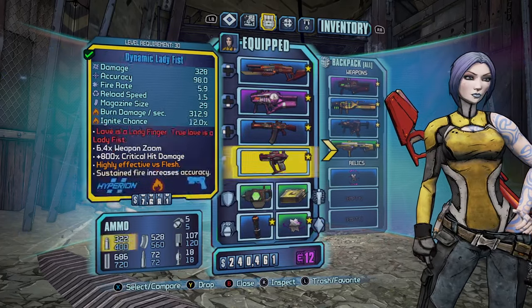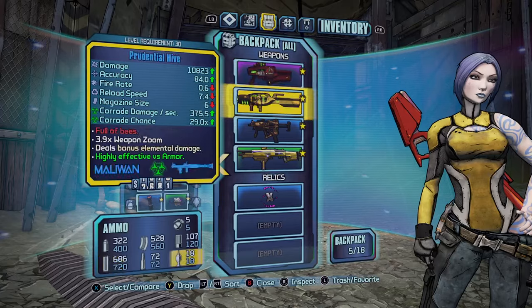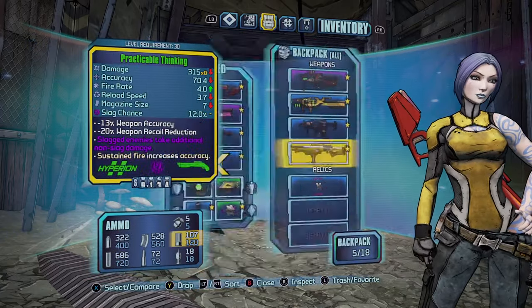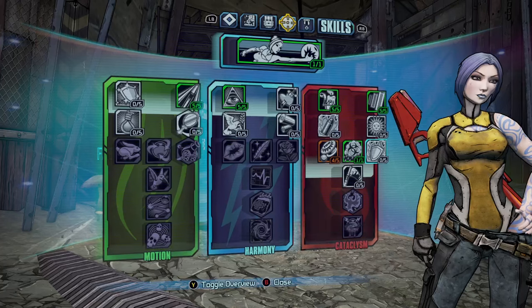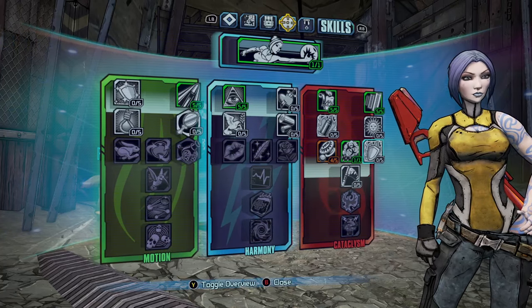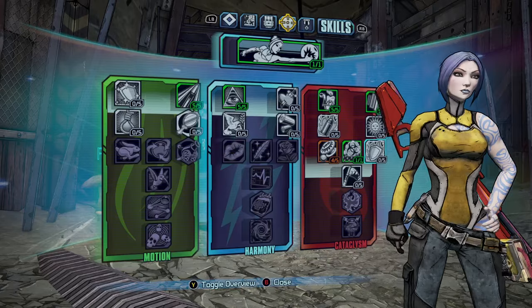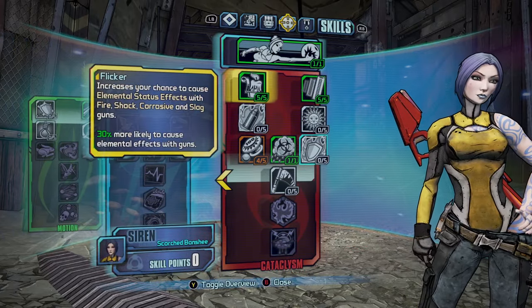That's how I would start the game — you get a whole bunch of unique, purple, and legendary weapons and items before you even jump into True Vault Hunter mode. Then for the skill points, I would go with this build here. After putting all your points in, I would focus on the Cataclysm tree.